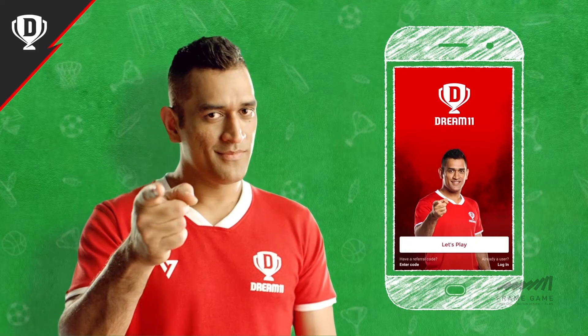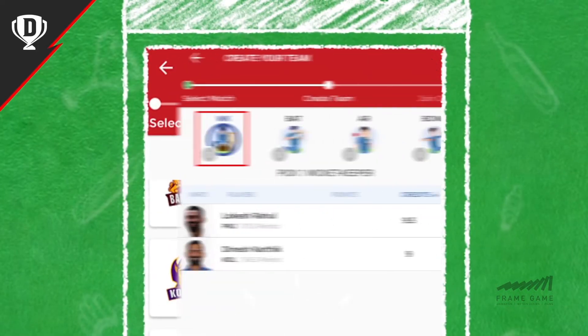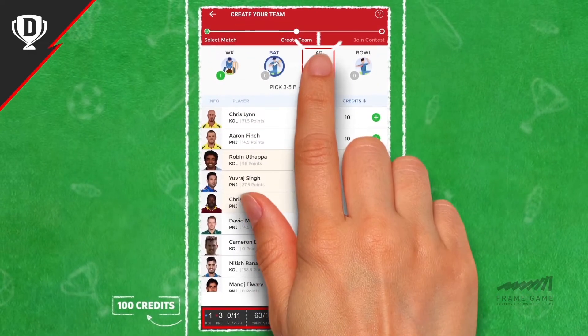On Dream 11, you are the selector. Select the match you want to play and create your dream team. Pick 11 players from both teams using 100 credits. Create a balanced team with a variety of players.